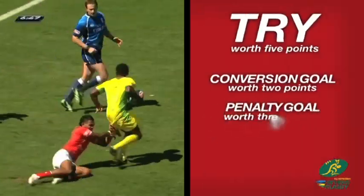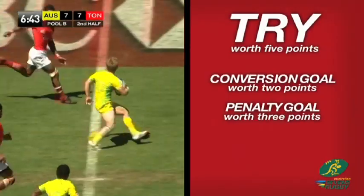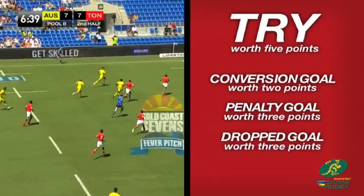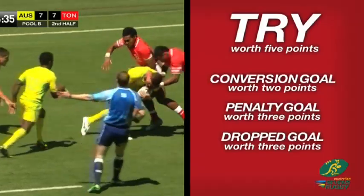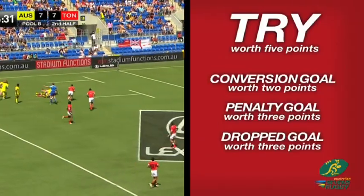Penalty goal. A player scores a penalty goal by kicking a goal from a penalty kick. It is worth 3 points. Dropped goal. A player scores a dropped goal by kicking a goal from a drop kick in general play. Dropped kicks are not common in rugby 7s. A successful drop kick is worth 3 points.